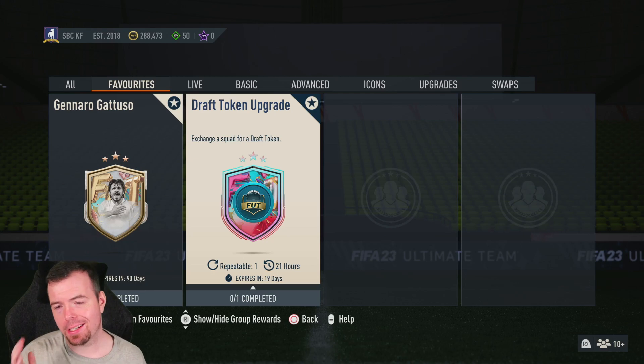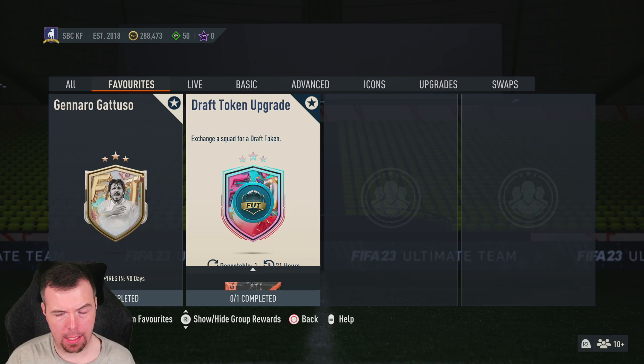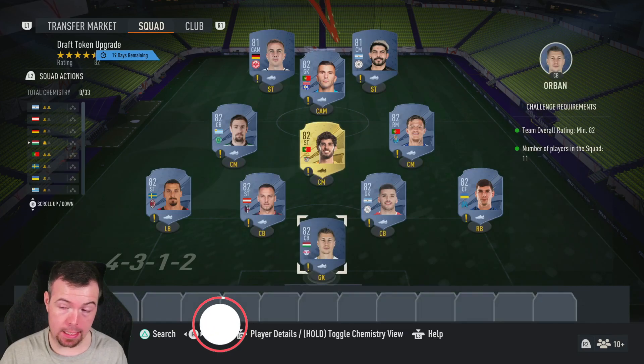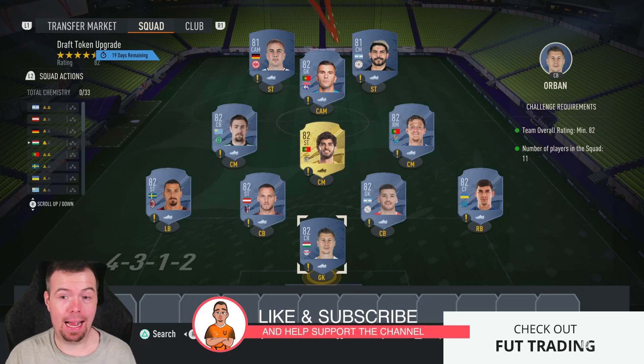Yo guys, what's going on, King Flipper here and welcome to another FUT Birthday SBC video. The draft token upgrade is back, it's repeatable daily, and it's out for 19 days — so probably 20 days, you know what it's like. Obviously most of you will know this is quite an easy SBC to do, it's an 82-rated team.